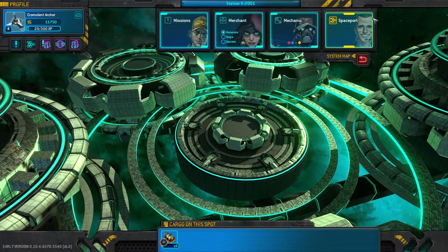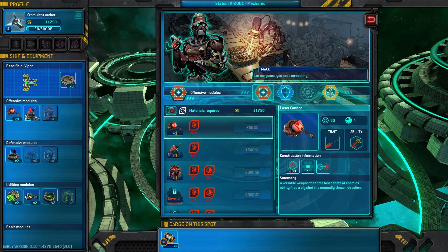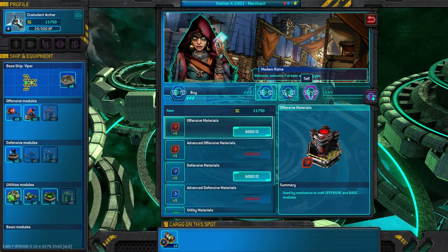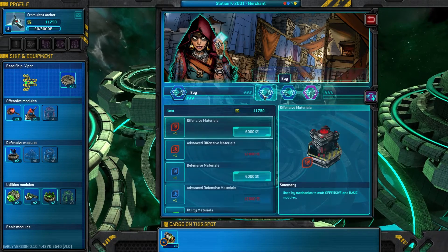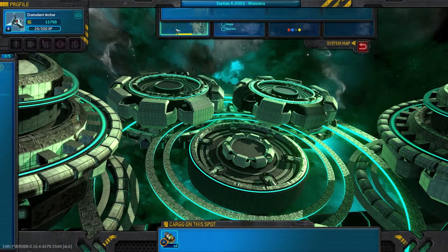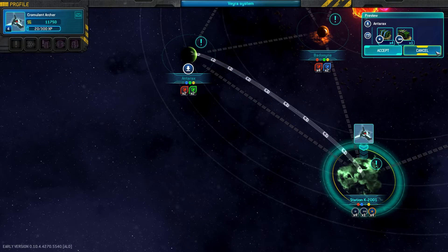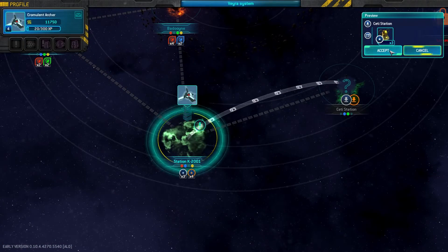My headset is way too loud, hang on. There we go. We have nothing to buy with. Merchant, what do you sell? No player sales at the moment, okay. So nothing with you — that means we're just in the missions tab here. This is the one that I'm doing right now. Yep, that's the one I'm doing.